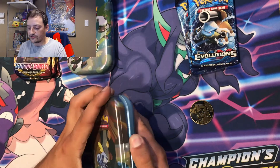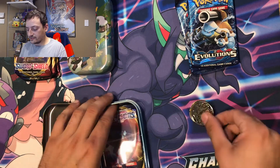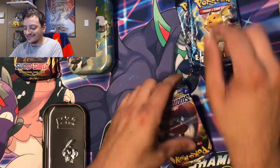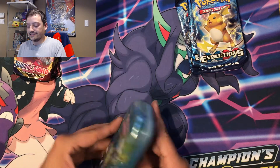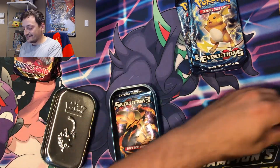Next we got another Raichu, so maybe the Garchomp is the lucky pack — maybe it's a way of telling us we got a good pull, that'd be awesome. And lastly the Grookey tin — we got the Charizard pack in that one and another Garchomp coin.